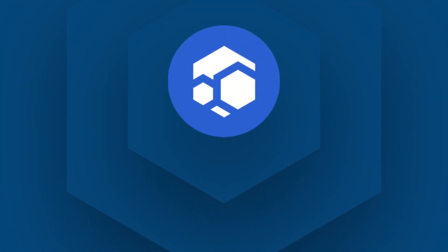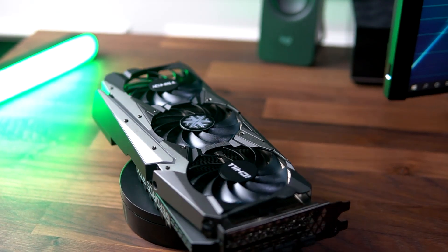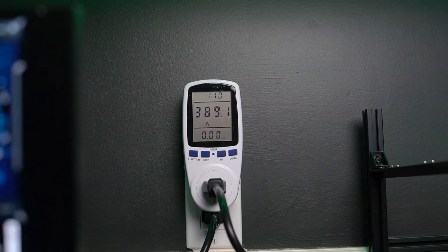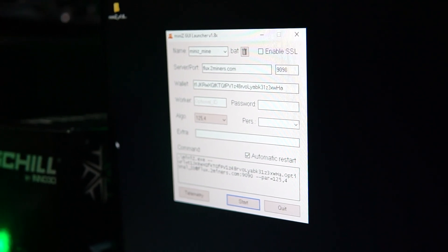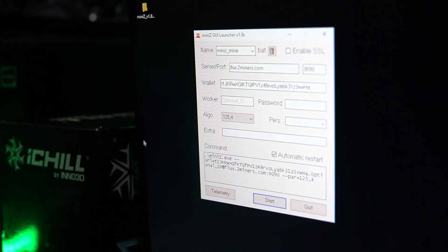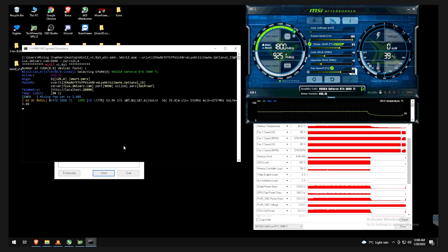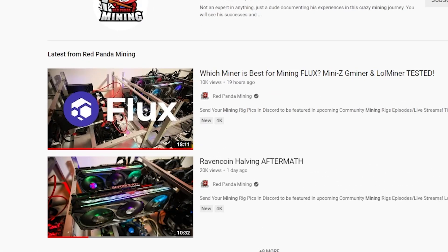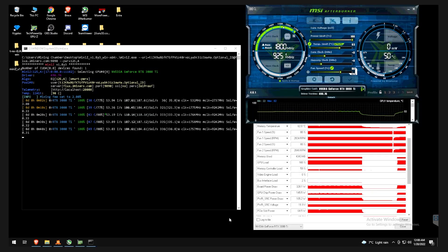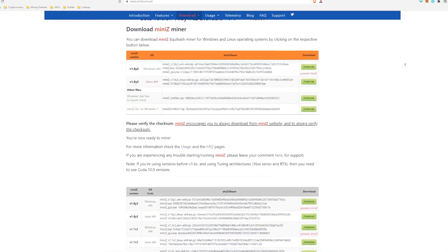Flux is a little different because it's core-intensive, so Nvidia cards will perform very well here, but you'll be using a lot more power — similar to mining Ravencoin. One important thing: make sure you use the right mining software. With the RTX 3080 Ti, I had much better results using Mini Z Miner compared to Gminer or other miners. If you mine Flux with 3080 Ti's or the 3000 series in general, I recommend Mini Z Miner — otherwise you'll likely see up to 50% less hashrate.